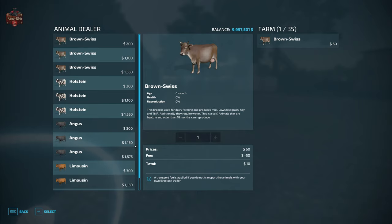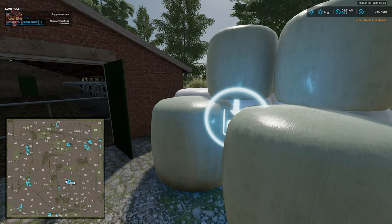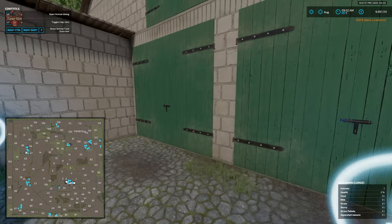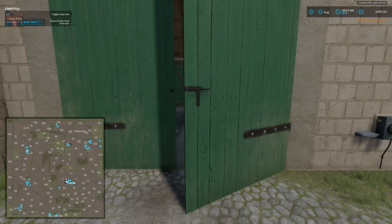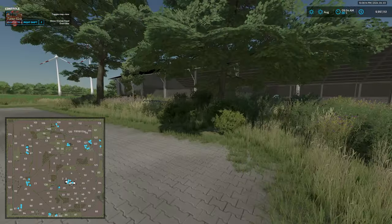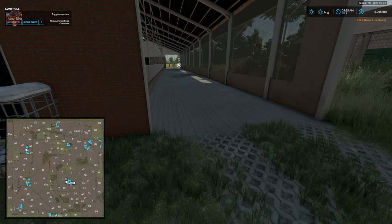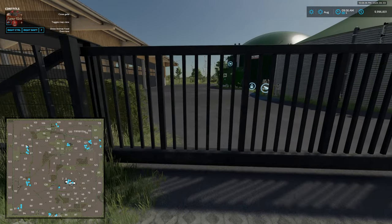We have 35 cows in here, a milk point, slurry point, food trough, and the building we've seen before with 60 cows — milk and food trough. We have storage, a pull-through bunker, a liquid manure silo, more cow drop-off, a milk trigger, and a food trough. We have three pull-through bunkers and the BGA for this farm, with our fermenter, digesters, and storage tanks.